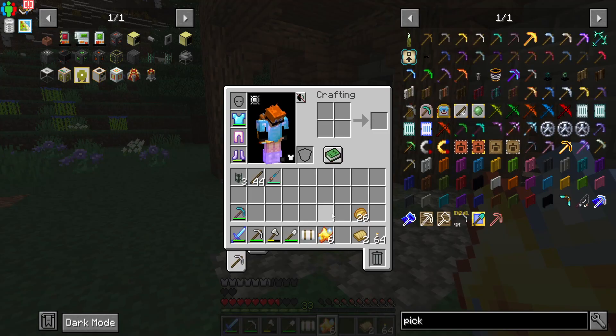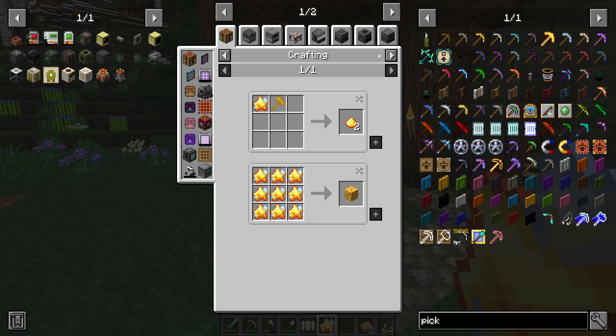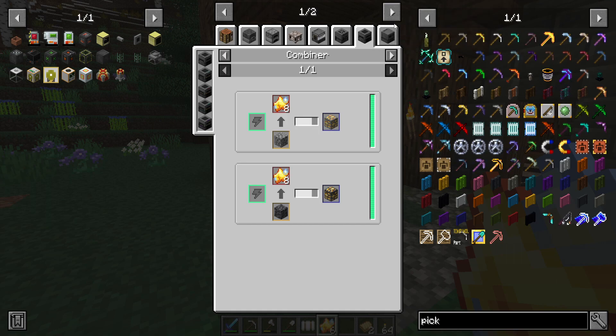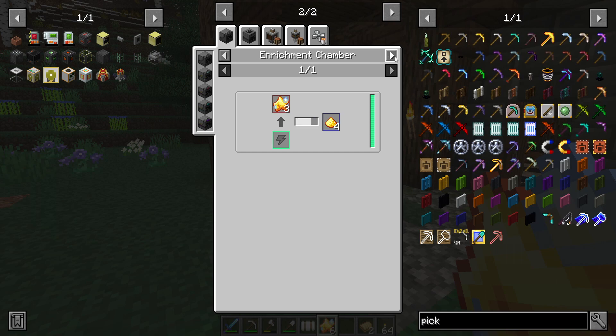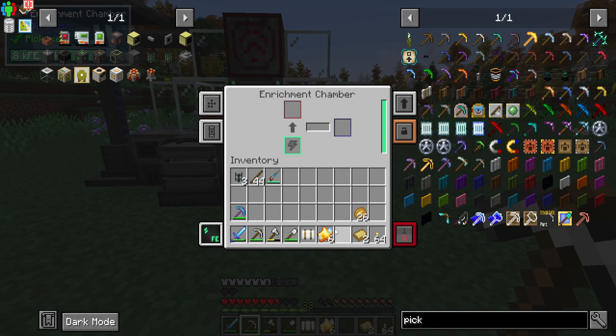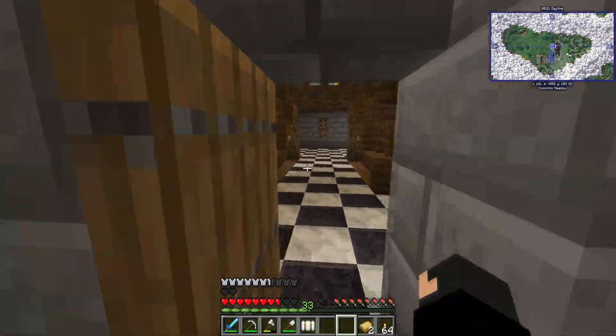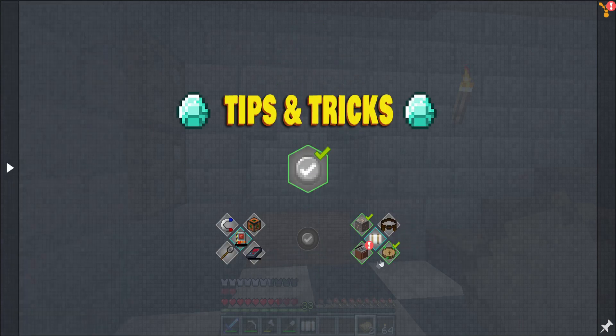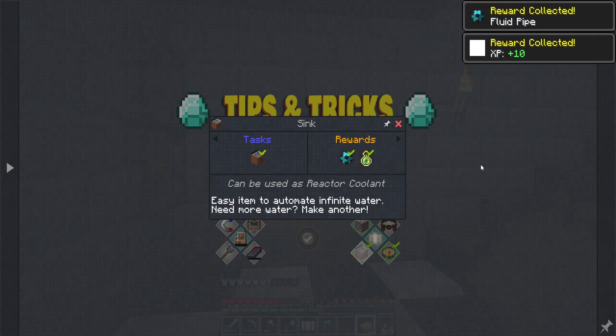We got six of these. Put it in the enrichment chamber to get a little bit more. I feel like that's broken but I'll take it - that's the payment for beta testing, I guess. We got tips and tricks rewards - made a sink so we got paid for that. We get a fluid pipe, which is a bit rubbish. And we've got the bounty board - been killing lots of mobs, and I don't recall killing withers but I'll take it.